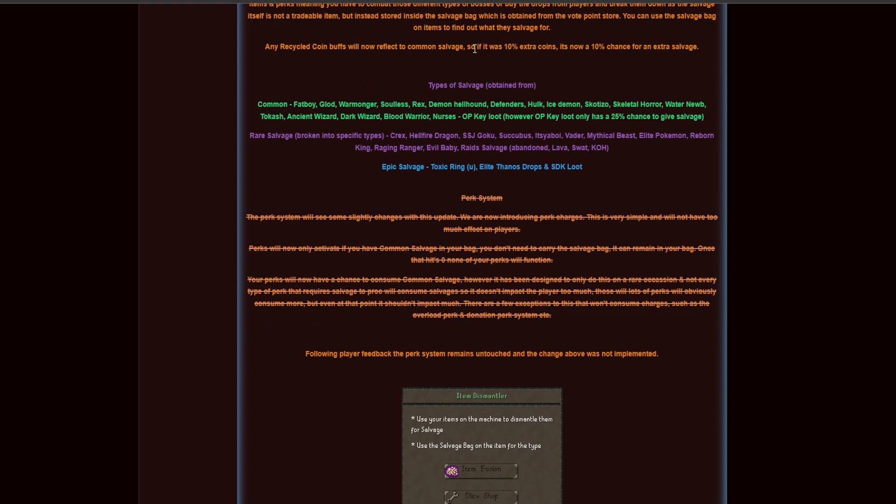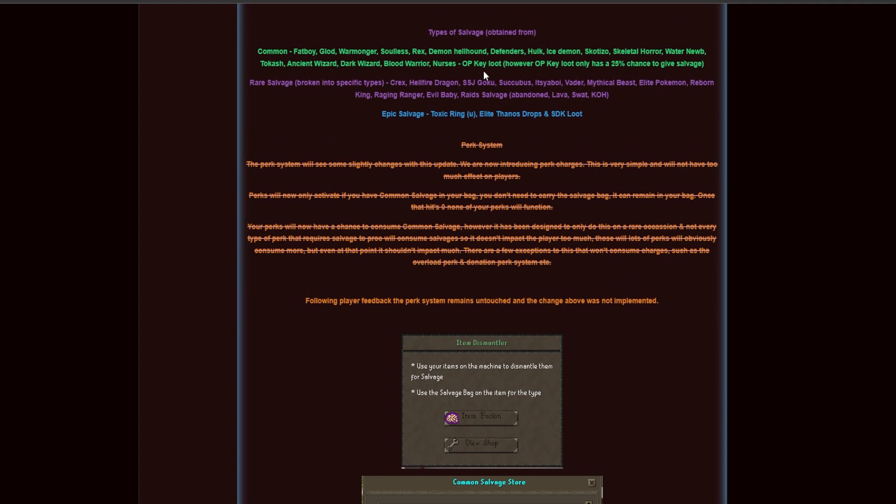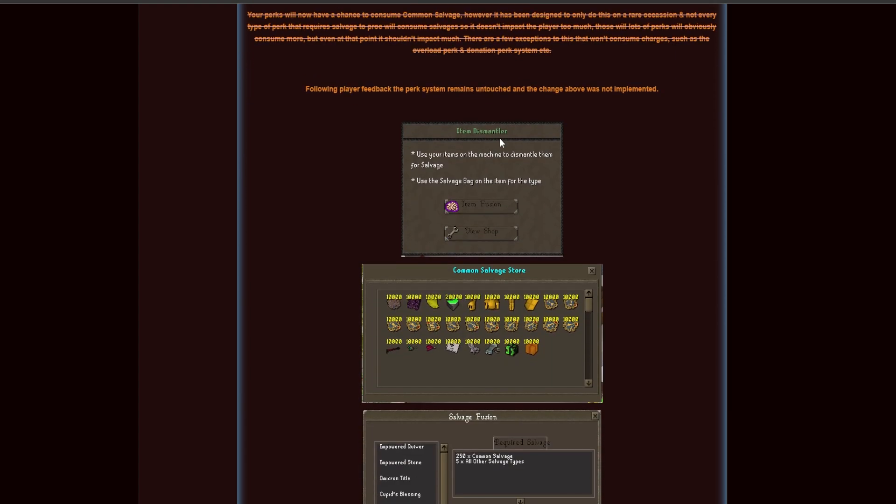The types of salvages you can get come from all of these items — I'm not going to cover all of them — but you also have rare salvages and epic salvages that you can get from those items.